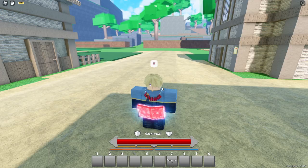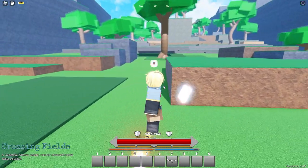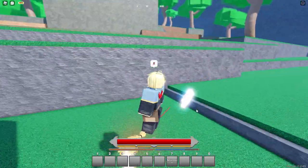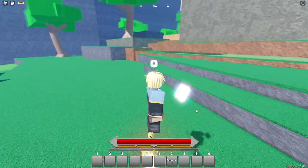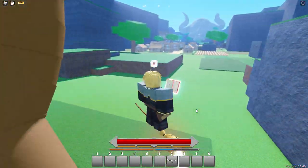If you want to equip the broom, it does not take up an accessory slot. When you equip it, it just says press N to toggle. When you press N you fly - you go very fast actually - but it does only last for around 10 to 15 seconds.